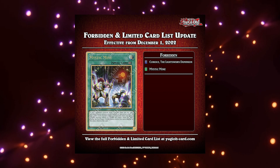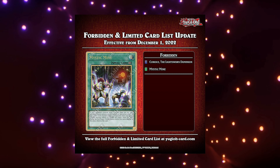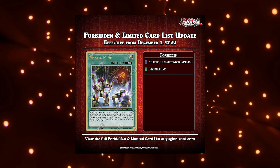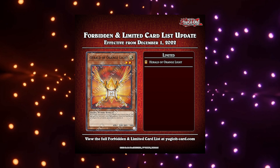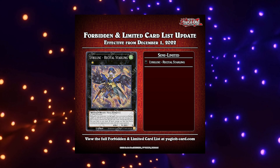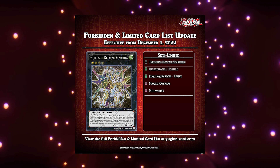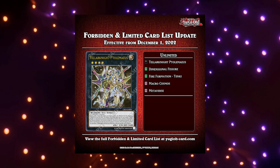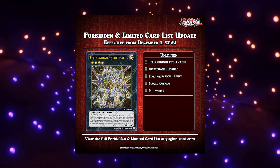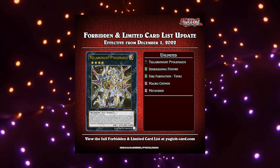First and foremost, let's quickly go over what exactly happened on the Forbidden list. Newly banned cards are Mystic Mind and Curious the Lightsworn Dominion. Joining the limited list, we have Herald of the Orange Light. Bringing itself up to 2, we have Lyralisk Recital Starling. And all these cards have been brought up to a playset: Teller Knight Ptolemaeus, Dimensional Fissure, Fire Formation Tenki, Macro Cosmos, and Metaverse.